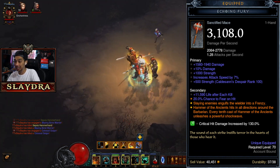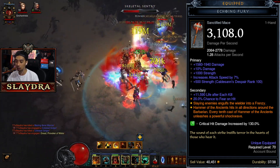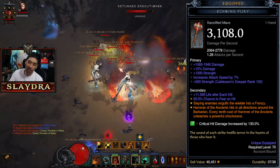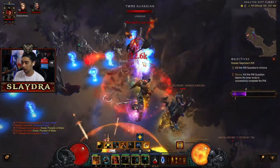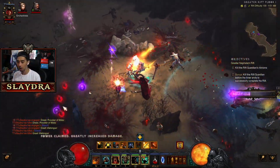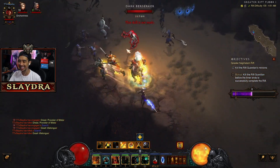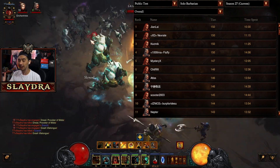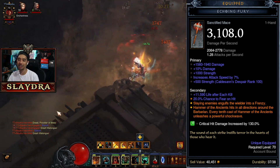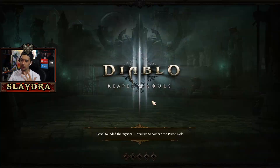Looking at the second line of orange text: 'Hammer of the Ancients hits in all directions around the Barbarian; every 10th cast unleashes a powerful shockwave.' That shockwave will basically clear most things — it won't shred Rift Guardians, but it cleans up trash at around GR100. If you're looking to push, you'll still probably be playing the older Barbarian build. Looking at the top 10, I was checking for any anomalies since these buffs — the top builds show it's capable of GR150, but not with the 10th cast buff. We're still using the old whirlwind pull ability, which hasn't been changed.